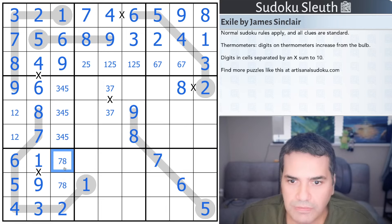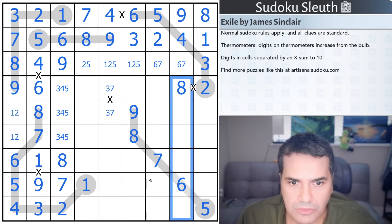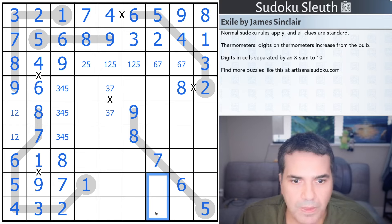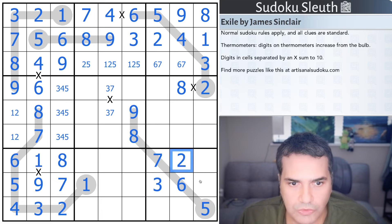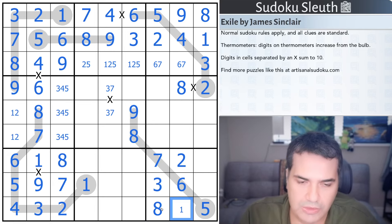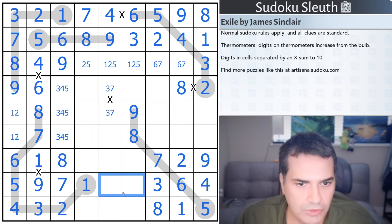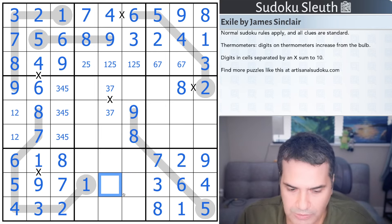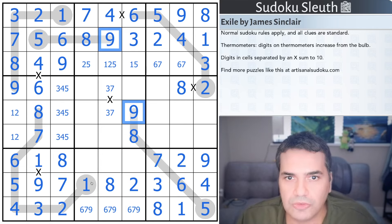The eight and nine are not helping; the seven is. Two and three not there; two and three not here — just two and three. So these cells are two and three, and that two gives me three and two. One can't be down here — it has to be in there, as is the eight. I can resolve the eight now: that's eight, that's one. The nine can't be here — that's the nine. And this is the four.